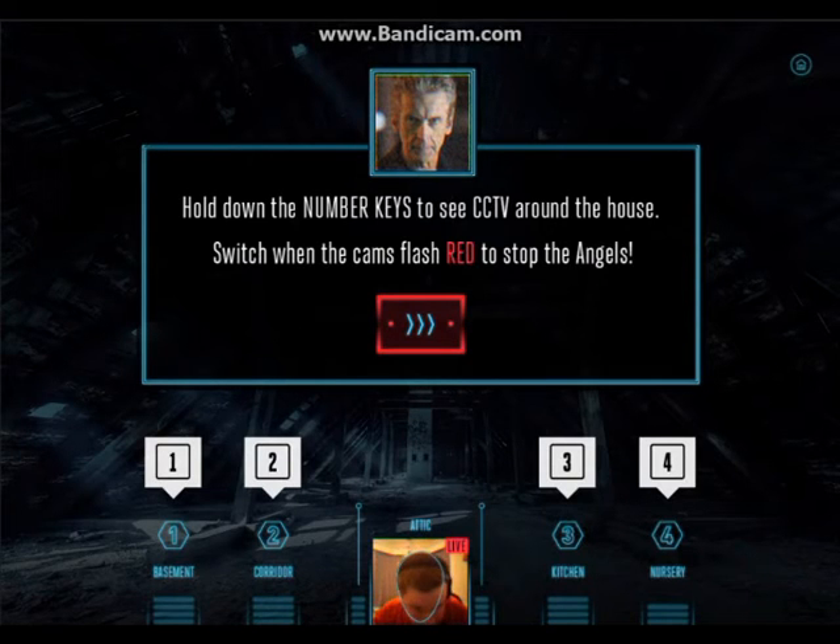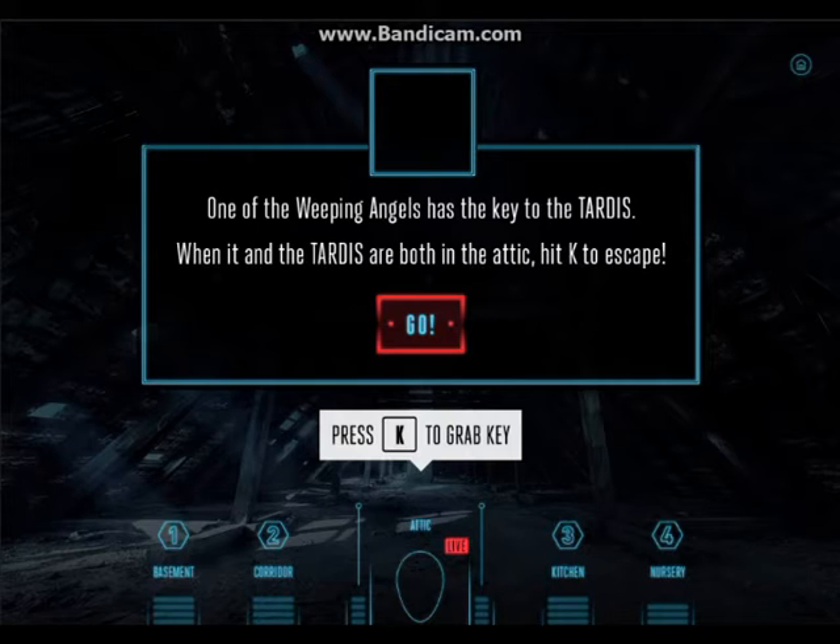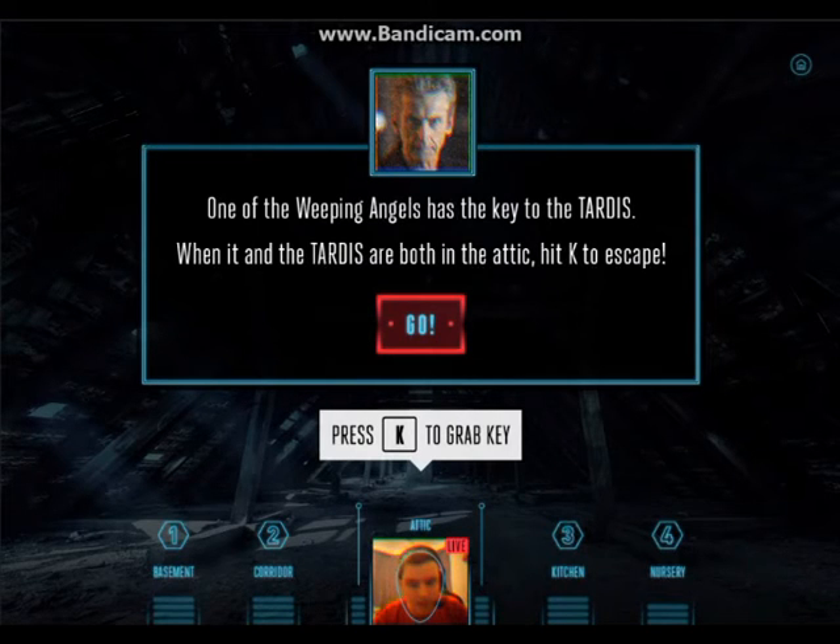So we've got basement, corridor, kitchen, and nursery. One of the weeping angels has the key to the TARDIS — when it and the TARDIS are both in the attic, hit K to escape. So when the TARDIS lands just click K.